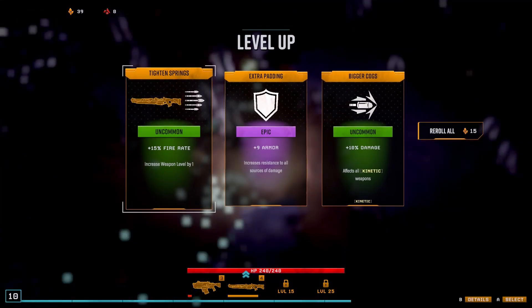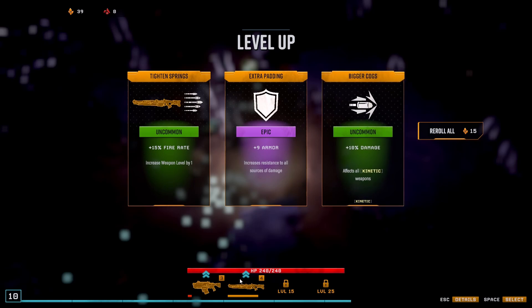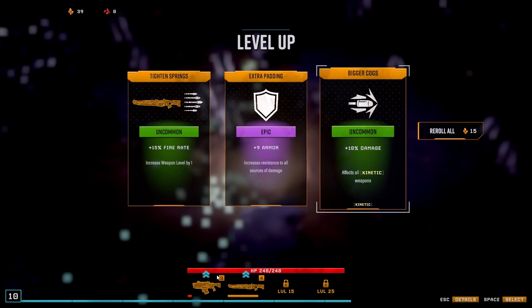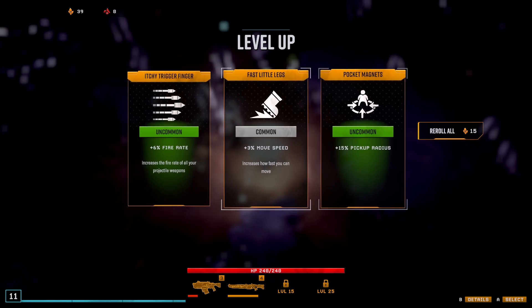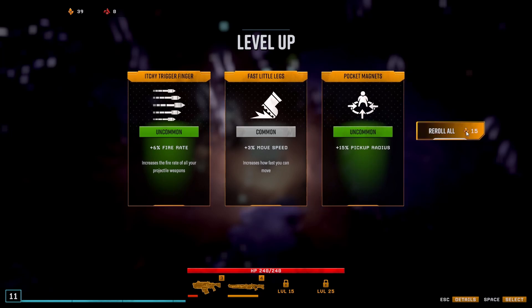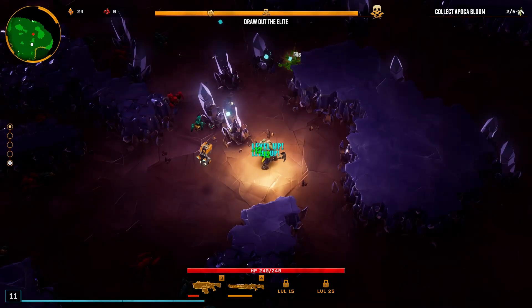We've got armor, fire rate, or damage — let's have 10% damage on all kinetic. It shows down here which weapons will get upgraded. 10% damage on all weapons — that ain't too bad. So we have fire rate on all projectile weapons or 50% pick-up radius. Now we can reroll — look, I've got some gold. Let's reroll and see what we get. I've got movement speed — let's have a bit more movement speed.